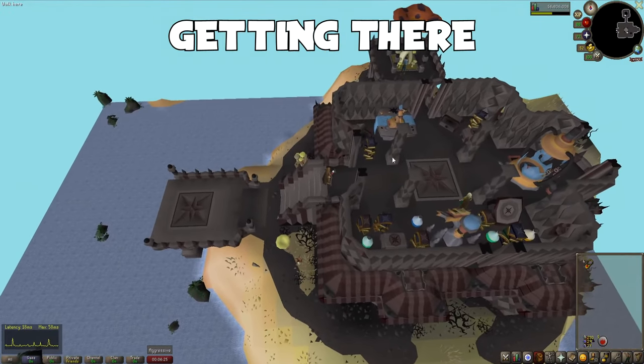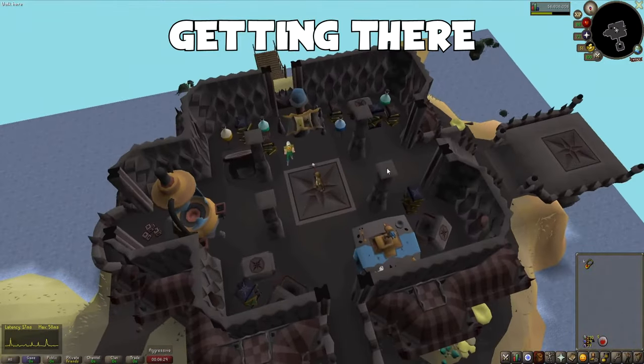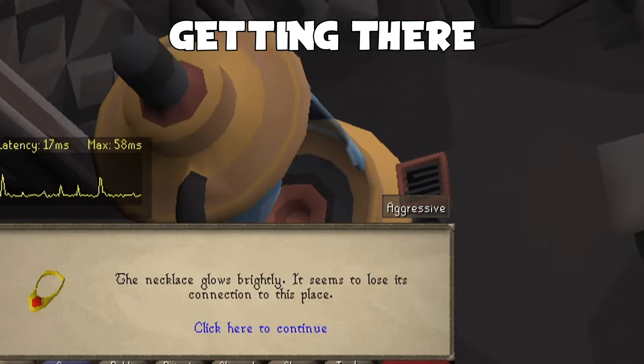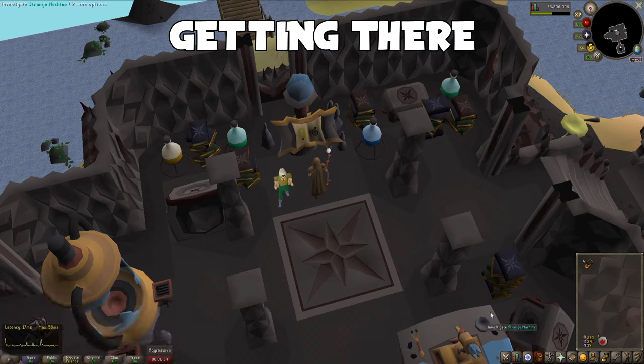In the south of the room, you will find a strange machine that looks like a large book, with a picture of a Digsite Pendant on it. Simply right click your Digsite Pendant and use it on the strange machine to unlock the Fossil Island Teleport. Congratulations, you have unlocked the Fossil Island Teleport for the Digsite Pendant.